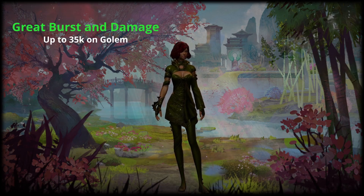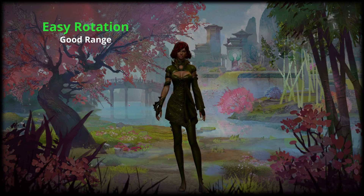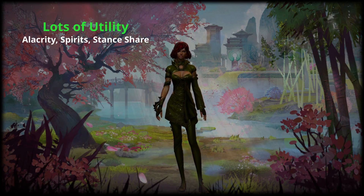Power Soul Beast has great burst and sustained damage with 35k DPS on the golem. The rotation is also very easy to memorize and has good range as well. Like all Soul Beast builds it can supply utility at the cost of personal damage through stances and spirits.